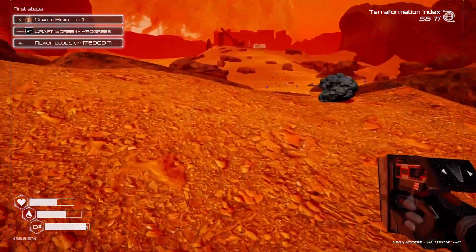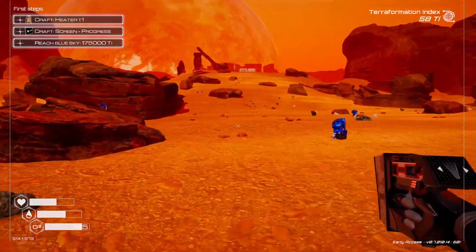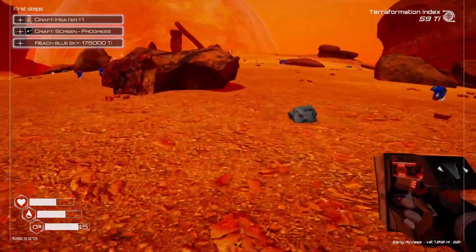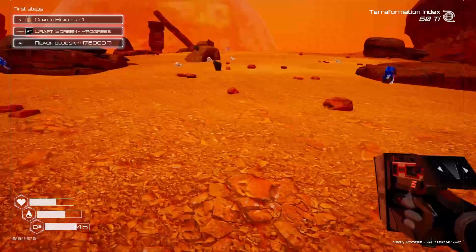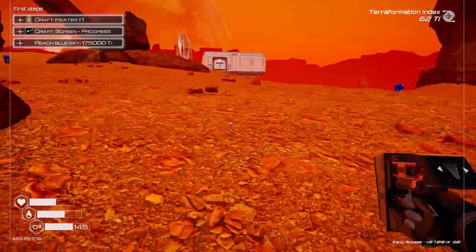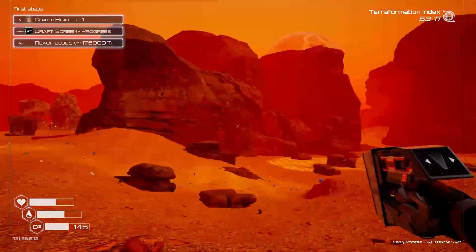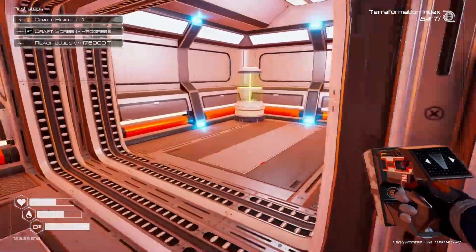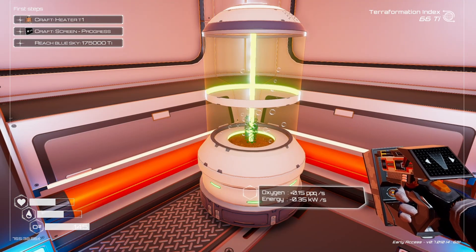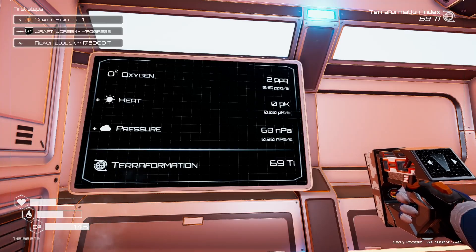We have the seed lerma now. The veggie tube is for oxygen, and we find these seeds throughout the planet. The heater obviously we have to build too — each index unlocks new technology that'll help speed up terraforming. We won't be looking at this nasty red planet forever — we'll get some life going here. Let's open the veggie tube and insert the seed lerma. We now have 0.15 parts per quintillion per second on oxygen. We are terraforming!